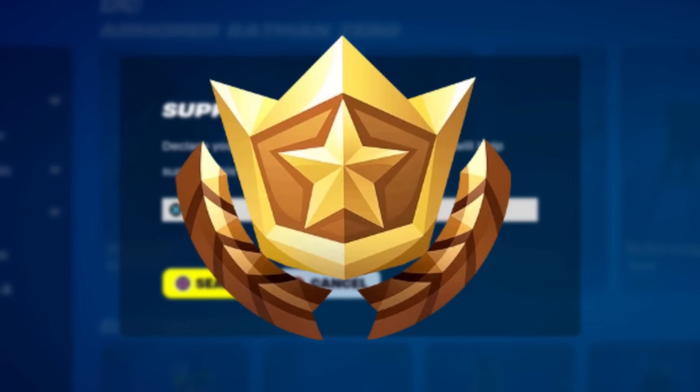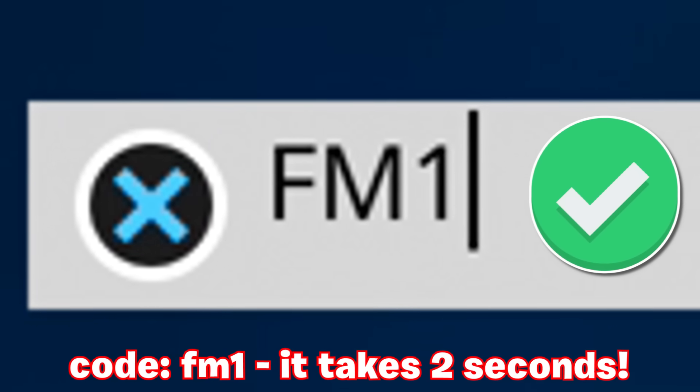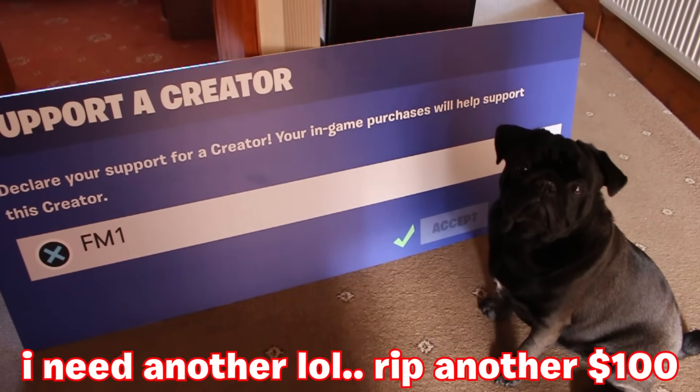Before you pick up the Battle Pass or anything from the shop, you enter code FM1 inside here — it looks completely different now but it definitely still works, being one of the shortest and easiest codes to enter out there. It would mean the world to me and my dog Charlie the Charcoal Pug. I'm going to have to purchase another big cutout now, considering it looks different in the item shop.